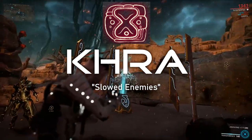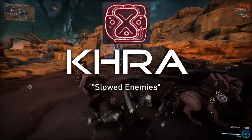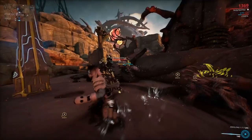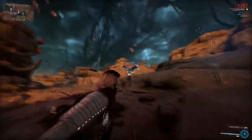Krah, when activated, will slow enemies down, similar to Nova's Molecular Prime ability. When the enemies are slowed, this is when you want to go and kill them for your loot.